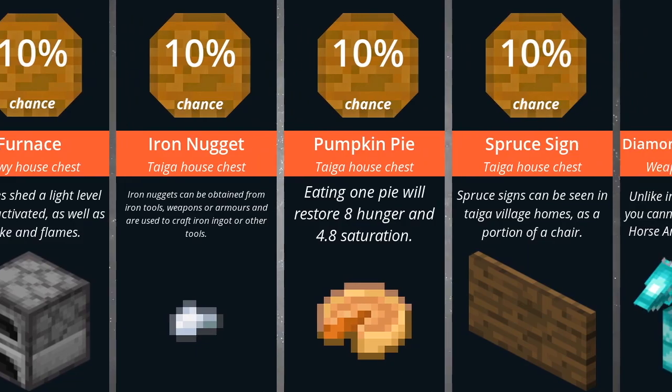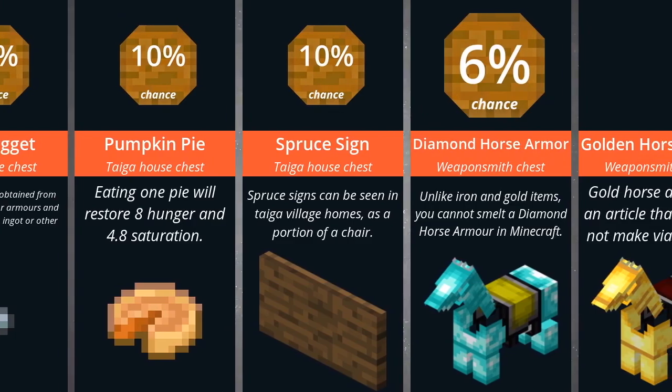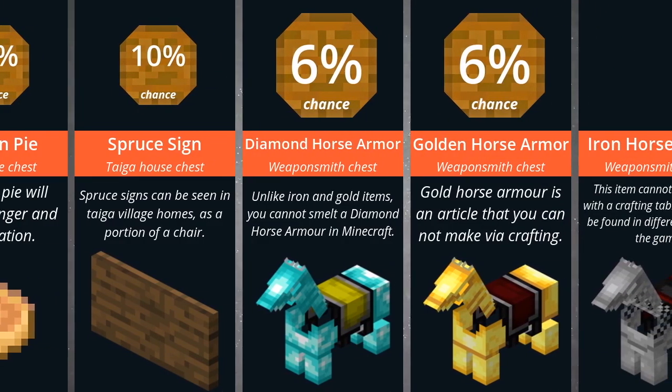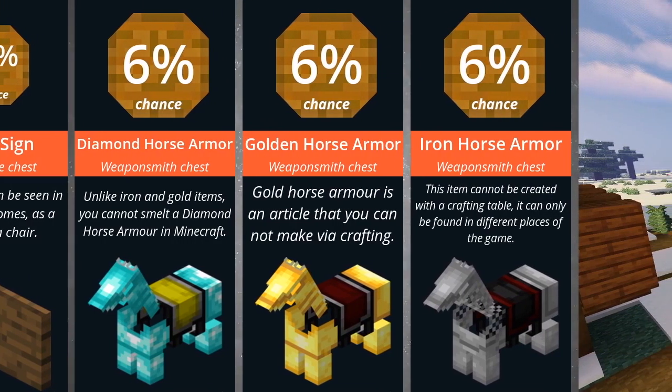10% Pumpkin Pie, 10% Spruce Sign, 6% Diamond Horse Armor, 6% Golden Horse Armor, 6% Iron Horse Armor.